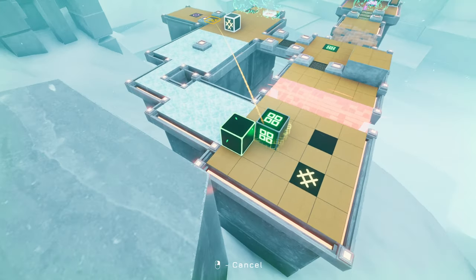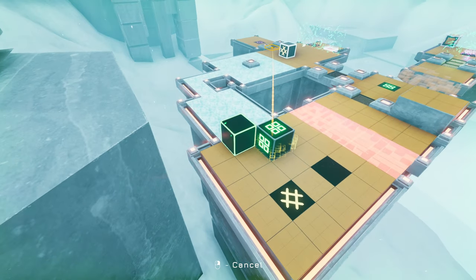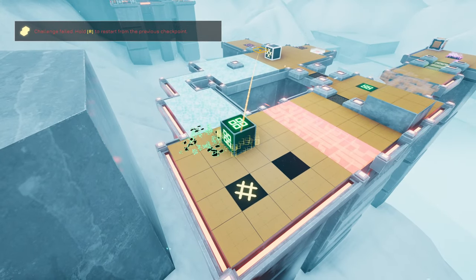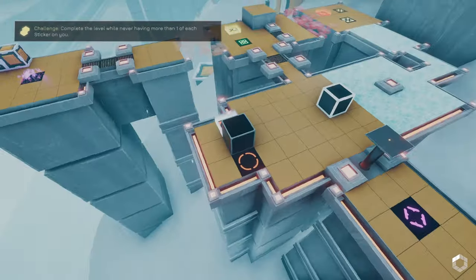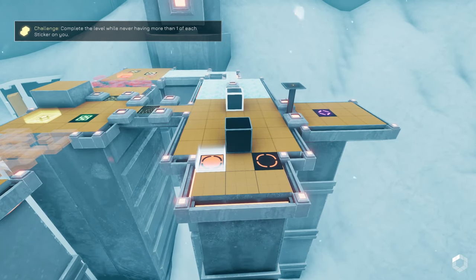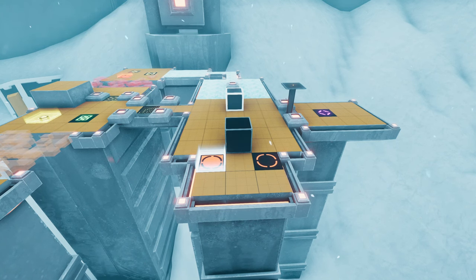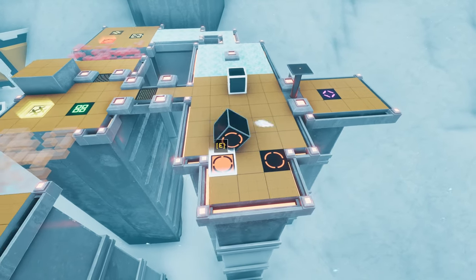Oh no! If I cancel that now, is that going to ruin the puzzle? It is - ah. How do we do that then without green stepping off? Oh man, that's not how my brain thinks I go about solving this puzzle. Unless there is a whole other solution. Right, step one...